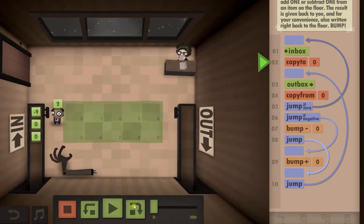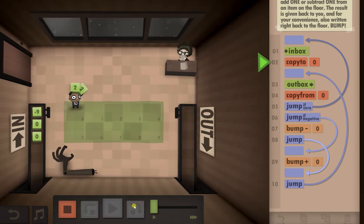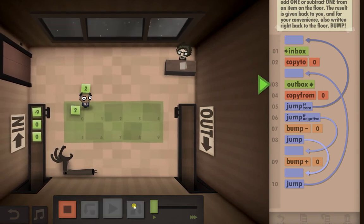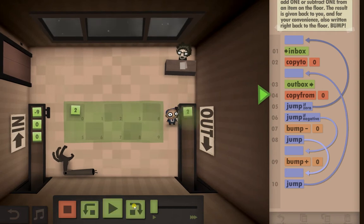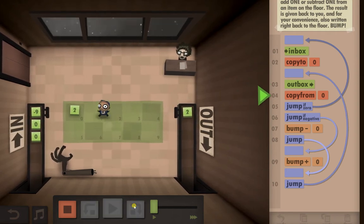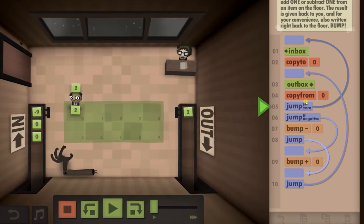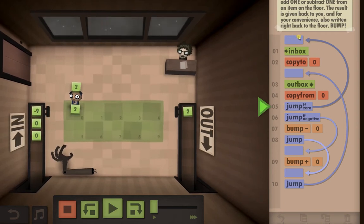If we need to compare a number or do anything with it, we've always got to copy it to the floor. Now because it's the first number, we don't actually want to change the result — it just needs to go straight to the outbox. Then we need to pick it back up from the floor because we're going to do something with it. This is where we start to check what the number actually is: if it's zero, we jump straight back to the top to get another number.